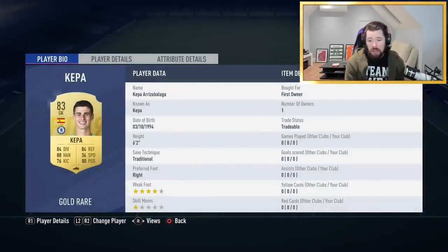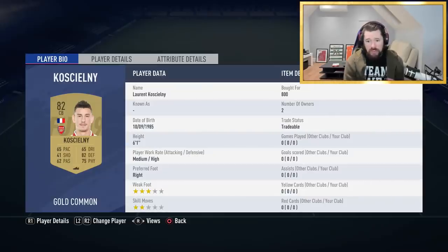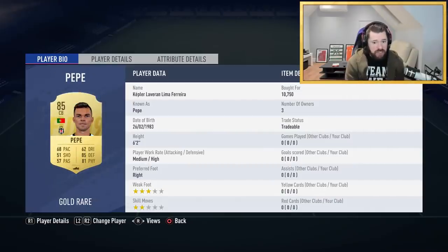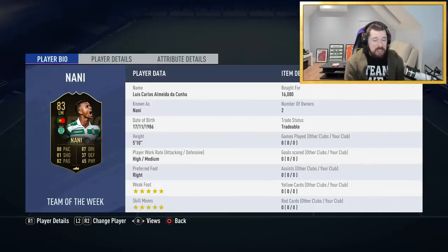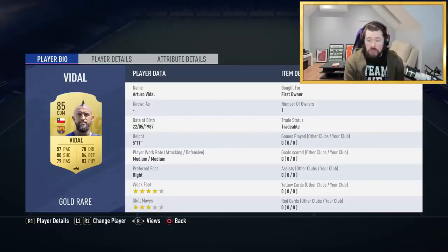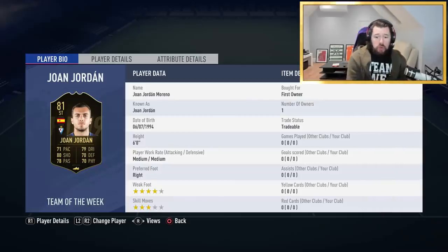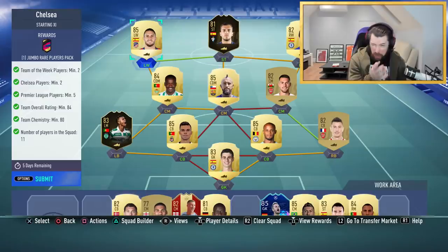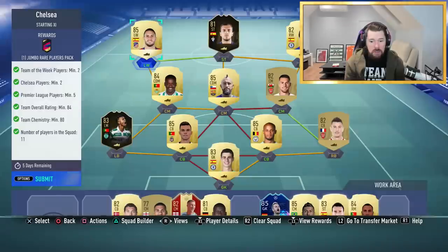We're going to open the packs as we go. So we've got a tradable Kepa, first owner. Laurent Koscielny bought for 800 coins — I can use him in the Arsenal one but I've got Mkhitaryan and Socrates for that. Vincent Kompany picked up for 15k, Pepe for 10k, Nanny for 16k — he's actually worth about 20k right now but I bought him as an investment. Untradable Ramsey first owner, tradable Vidal first owner — brilliant, saved us some coins. Carvalho first owner, Pedro first owner, Joan Jordan as a tradable first owner converted to striker for about 1,500 coins, and Koke — the most expensive one at 21,000. So we've done this all together for about 60,000–70,000, and it gets us a 100k pack.